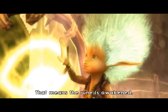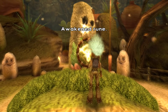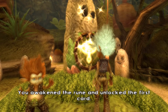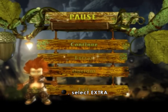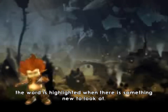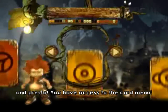You'll see the twinkling gets brighter. That means the rune is awakened. Perfect. You awakened the rune and unlocked the first card. It's easy to look at the cards that you've unlocked. The menu will appear. Using main direction controls, select Extra. The word is highlighted when there is something new to look at. Then, again using main direction controls, select mini-moy cards. And presto, you have access to the card menu.